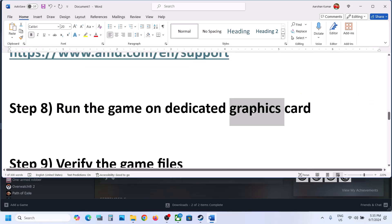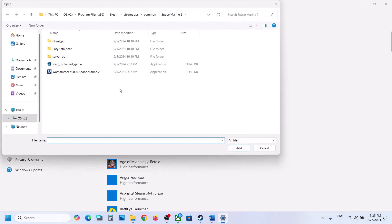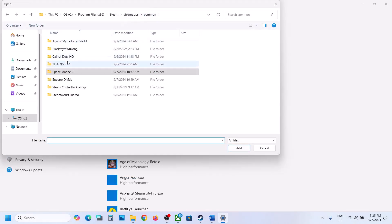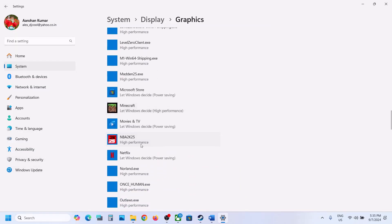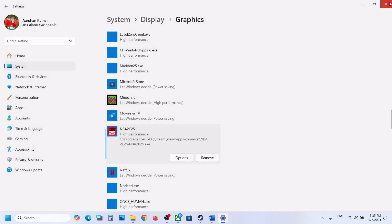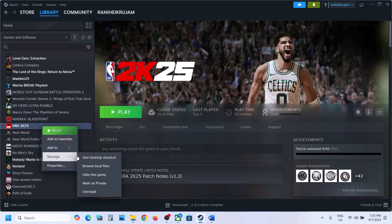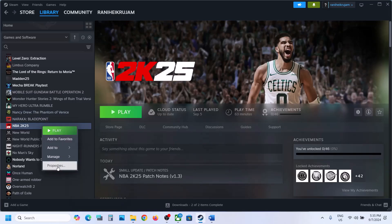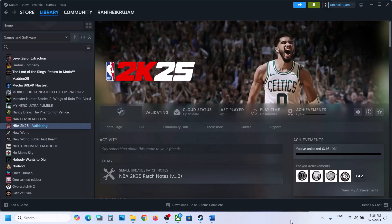The next step is to run the game on the dedicated graphics card. Type 'Graphics Settings' in the Windows search box, click Browse, go to the game installation folder, select the game exe, and click Add. Once added, click on the game, click Options, select High Performance, and click Save. Then launch the game. Next step is to verify game files — right-click the game in Steam, go to Properties, go to the Installed Files tab, and click Verify Integrity of Game Files. Once verification is 100% complete, launch the game.